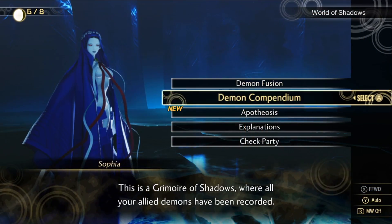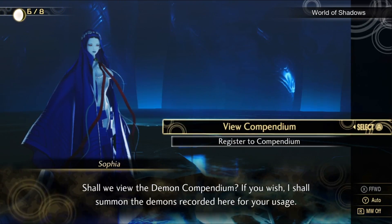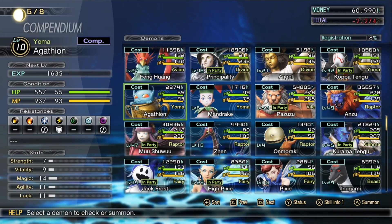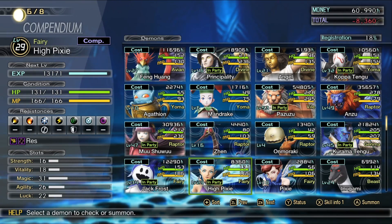Back to the compendium and reverse compendium fusion — this is a convenience-based system that in most cases may not be favorable due to the cost of summoning, but can be a time-saver, essentially stopping you from having to go back and look for demons you've already captured in the past.